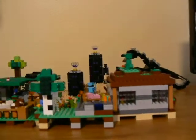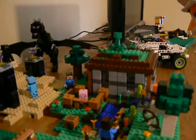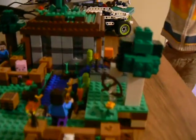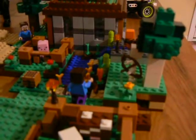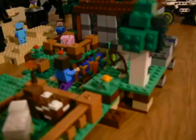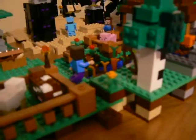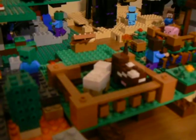Here we have a creeper looking down on Steve who's going to harvest some meat from the pig. And then over here we have the farmland set with a little pumpkin. And we've got a skeleton eyeing the Steve who is mining a block of sand. And we've got a pen with a sheep and a cow.